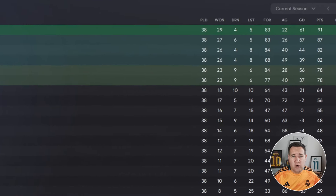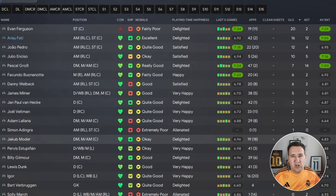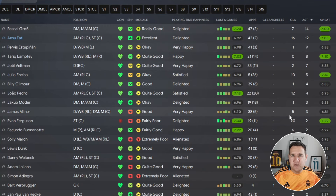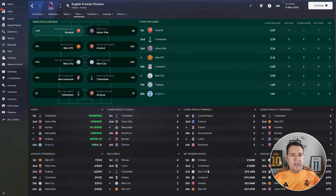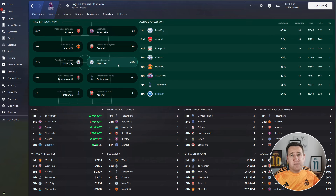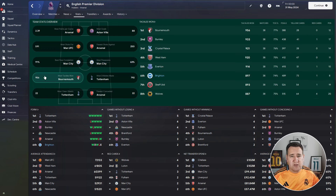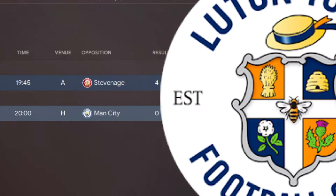In the Premier League, Brighton finished eighth — won 17, drew five, lost 16, scored 70 goals but conceded 72, goal difference minus two, 56 points. Player stats: Evan Ferguson had 19 starts and 20 goals, which is amazing. Gross had 14 assists, Fatty had 12. Best performer was Ferguson with a 7.29 rating. Clean sheets: six. Team stats: eighth in points per game at 1.47, seventh in goals with 70, fourth/fifth in shots with 515, eighth in possession with 54%. 56 points with Brighton is okay — we've seen a lot worse.